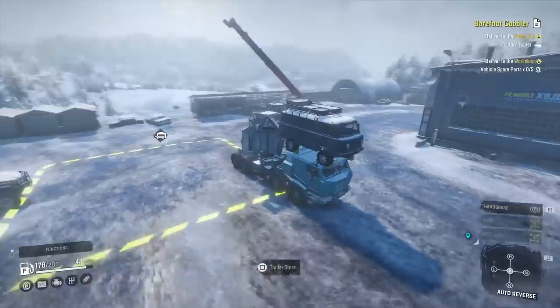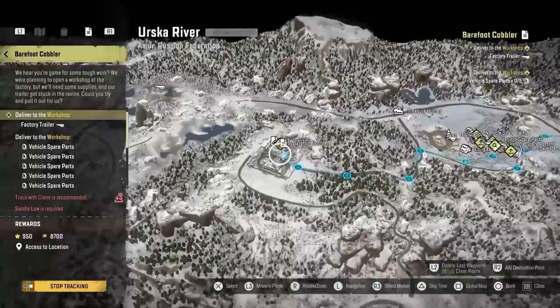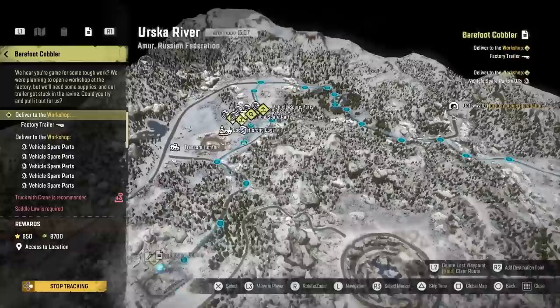How's it going guys, it's MrLoneWolf and today I'm going to do this mission called Barefoot Cobbler where there's a trailer that's rolled and there's vehicle spare parts I've got to collect. I need to flip the trailer, put all the vehicle spare parts in that are there, and then take it to the Metal Rolls Factory.